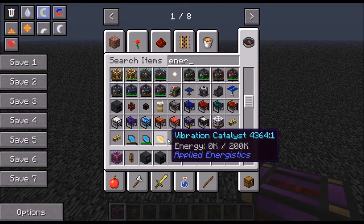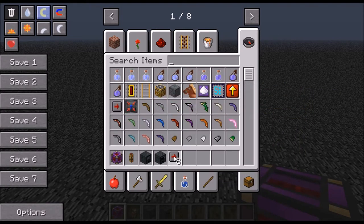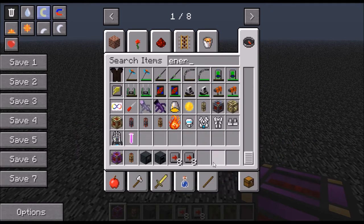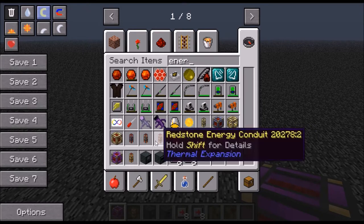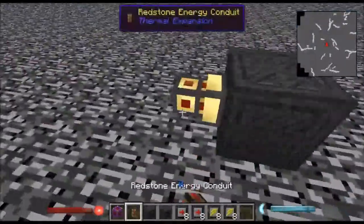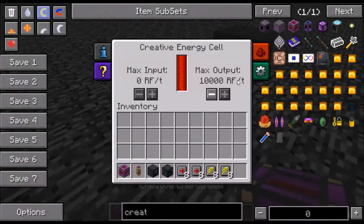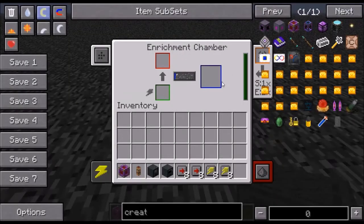I'm going to do that, and then I'm also going to grab two stacks of these. I'm going to show you what the difference is between the energy upgrades. So this is to double yours - you put this here, you connect it to some kind of power. Let's get the enrichment chamber here.